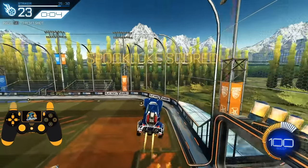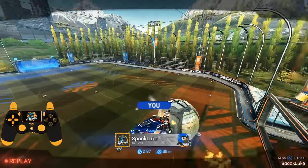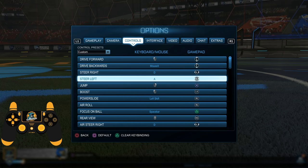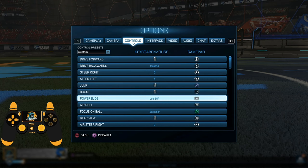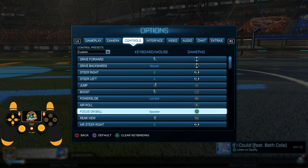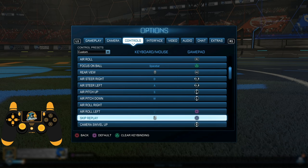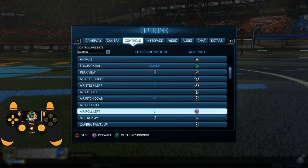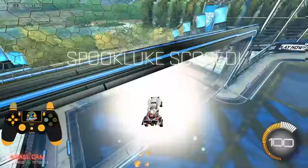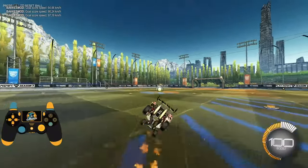The problem is that air rolling at any given time is going to do something different based on where your car is facing. With half flips, you learn the set of inputs and you've got it. But with air roll, the difficulty is more in applying what you know rather than just doing it. So if you want to learn air roll the fastest, you're going to have to learn how to apply it step by step.